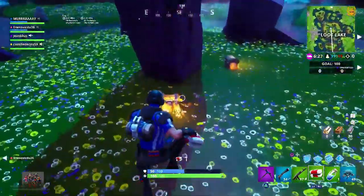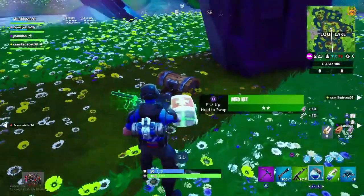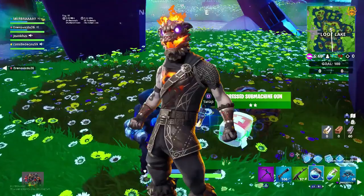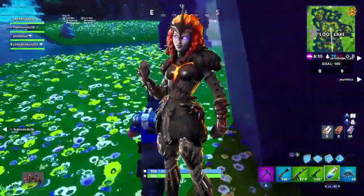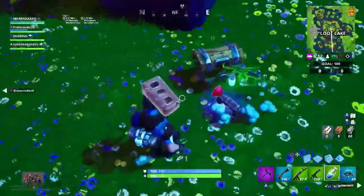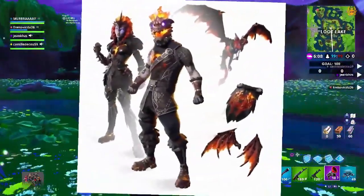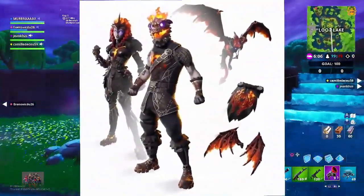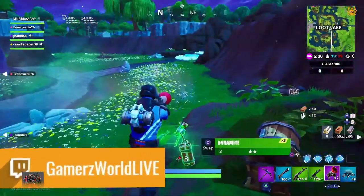On to the new skins — the first two actually come from the Lava Legends pack. You can see them here: this is the Molten Battlehound, which looks super mean, and then the Molten Valkyrie, which I think looks absolutely awesome. If you want to know more about this Lava Legends pack, I'll leave a card to pop up in the top right hand corner of the screen where you can check out my video which goes into a lot more detail.